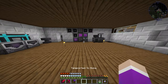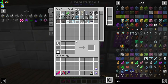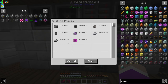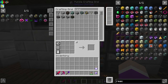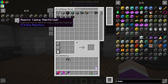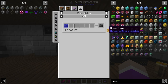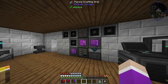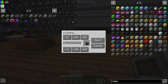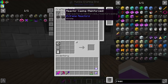The graphite pattern goes in there and the rest of the patterns go up here. Let's make a stack of reactor casing — that's going to cost 128 black iron. There's our 64 reactor casing. Now I need to upgrade this to reinforced by putting it inside an energizer, which is a one-by-one process. Over at the energizer in the roof of this building, I'll craft 64 reinforced reactor casing.